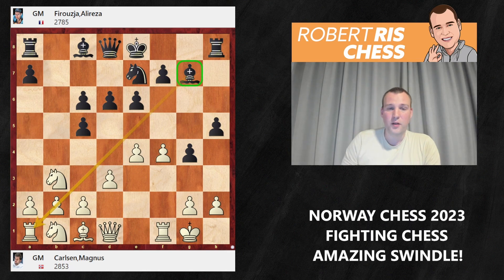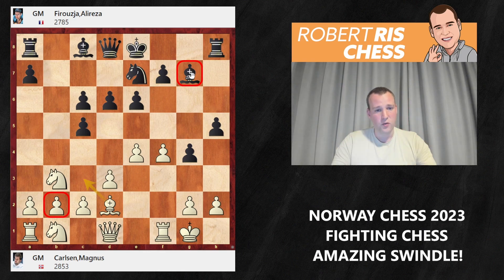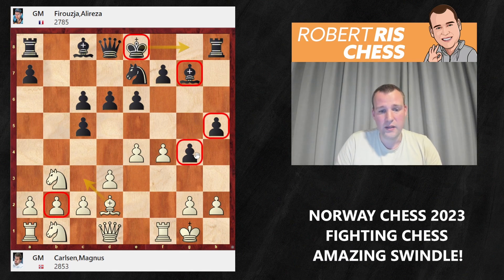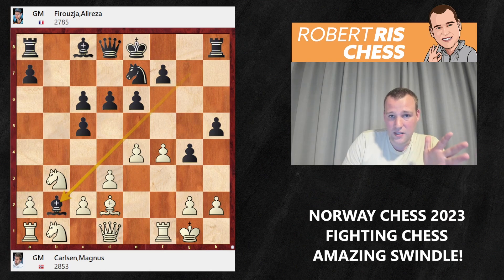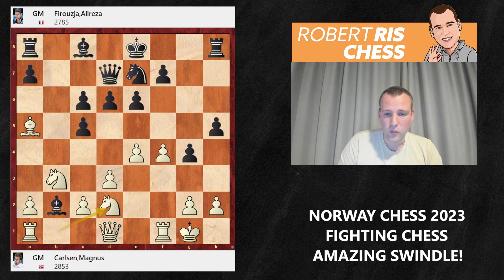Look at Magnus's next move — you probably would not have predicted it at all. Magnus plays Bd2, leaving the b2-pawn en prise, which is taken. If black doesn't take the pawn, white can go Bc3 to trade off bishops, and the more pieces that get exchanged, the more black will suffer from the king being stuck in the center. Castling kingside is not attractive with these pawns already far advanced. After Bxb2, Magnus plays Ba5, threatening the queen — the queen has to go to d7, the only move.